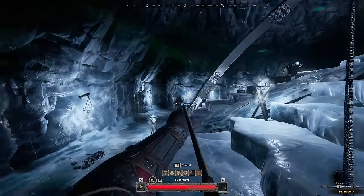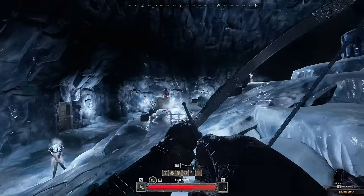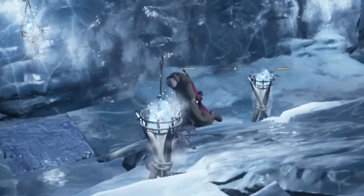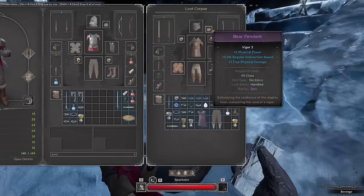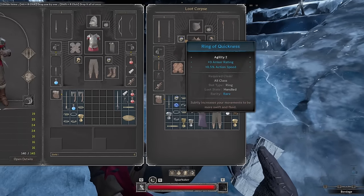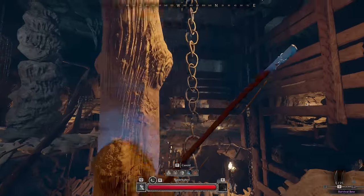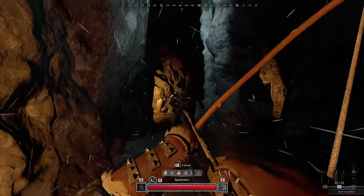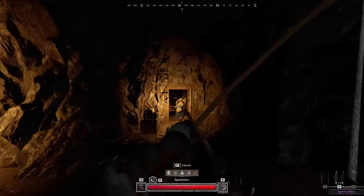I could have gotten so many more hits in if I had pulled them out at the right time. Wait, he's running away? Now he can't hit me, but I can hit him. There we go — finally some PvP. By the way, use whatever bow you want. I just like the survival bow because it's like a dagger in bow form. Recurve's good too. Long bow's a little slow, but you could probably make it work.